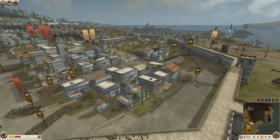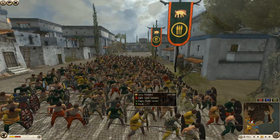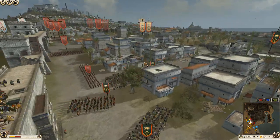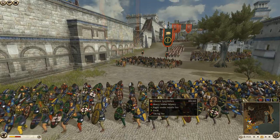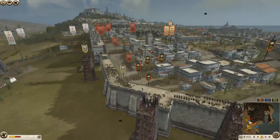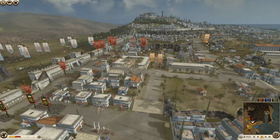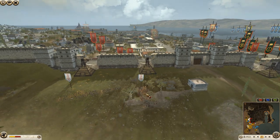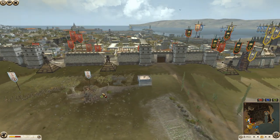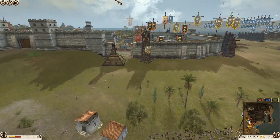A couple units of chosen swordsmen from Arverni — solid units. More chosen swordsmen, and oh, Levy Freeman! Beautiful — I actually love this unit, they are really good for their price. Very solid unit. Some more chosen swordsmen. Those back there are the Celtic warriors we already saw.